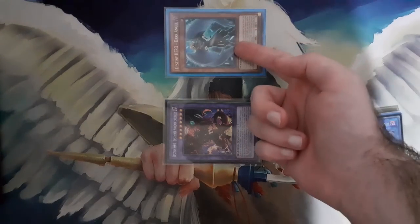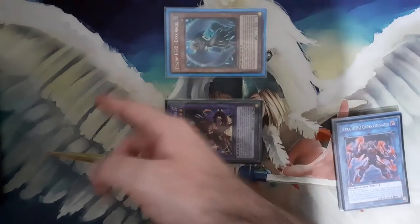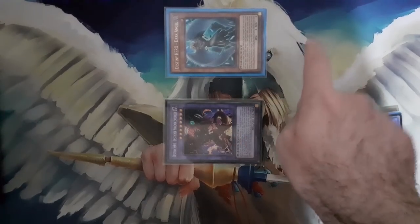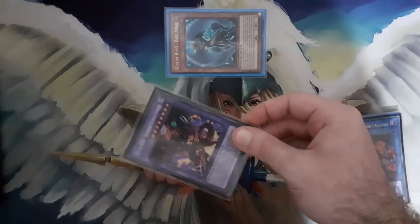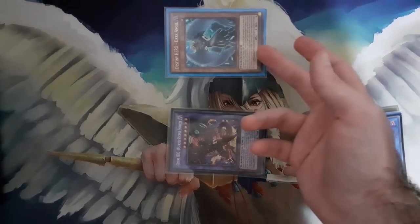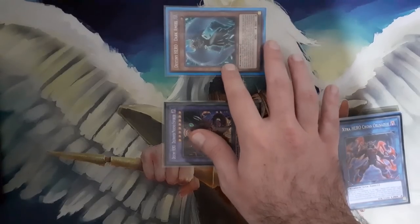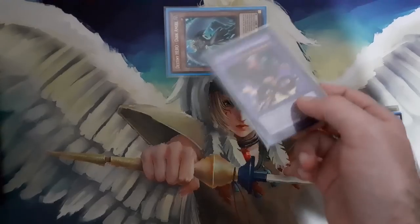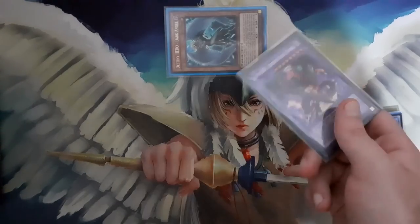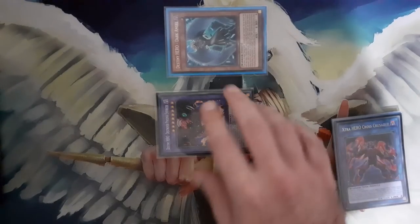If your opponent doesn't play any Link 1 and maybe they're playing something like Fiber, if they summon a Huntrap or any Tuner, it's very telegraphed that they're trying to make Fiber, so you can just use Enforcer to pop the monster and they won't be able to summon the Link 2 — they're basically playing under Imperial Order. There are some matchups like Branded where this card alone, if they don't have Forbidden Droplet, just outright wins the game.